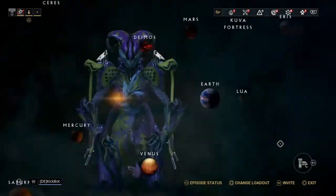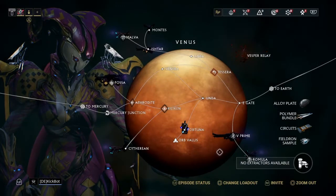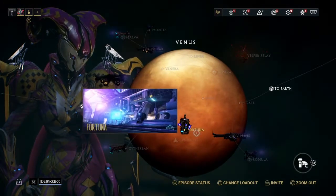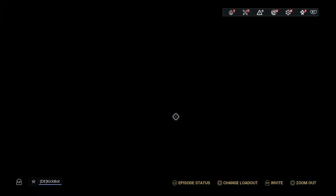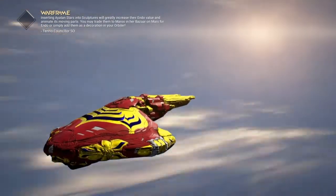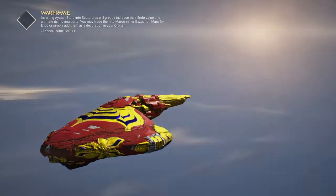After you've completed Earth, one of the planets you'll go to next is Venus. And on Venus you'll find Fortuna. On Fortuna live a bunch of market people and all sorts of places to sell you stuff, and the Ticker is the one we'll visit today.